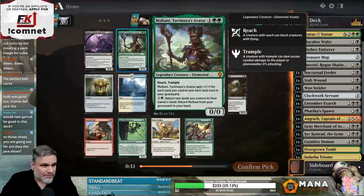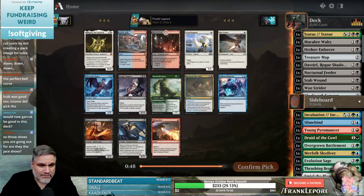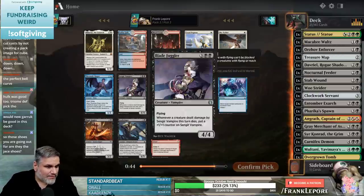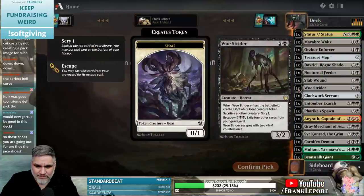Multani's friggin' bananas. I'm gonna take the Multani — I think we're just gonna play a little heavier green here. I think it is time. Blade Juggler, Beanstalk Giant, Sanguine Vampire... I think we're going with Beanstalk Giant. Sanguine Vampire seems great, but...